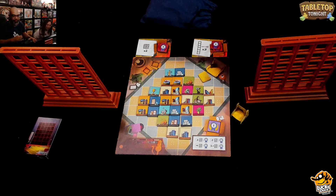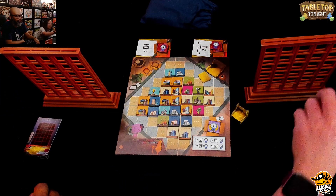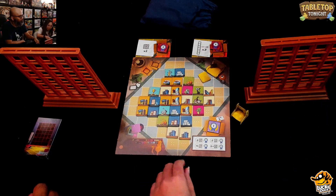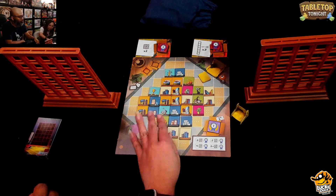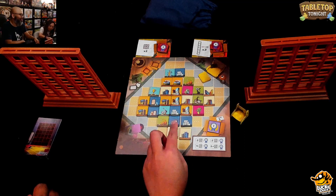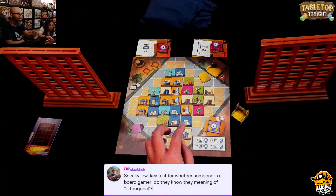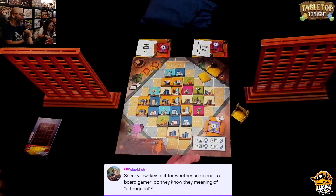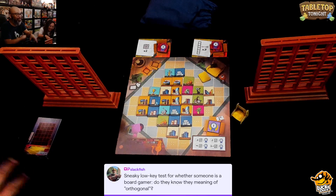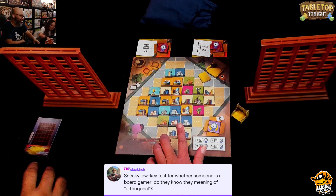Okay, so when I take them out, they all have to go in the same column, right? Correct. They have to be orthogonally adjacent. And our friend Slackfish says — we're recording this live on Twitch — sneaky low test: a key test for whether someone's a board gamer is do they know the meaning of orthogonal? Great call, Slackfish. Orthogonal basically means up and down, left or right — not diagonally.